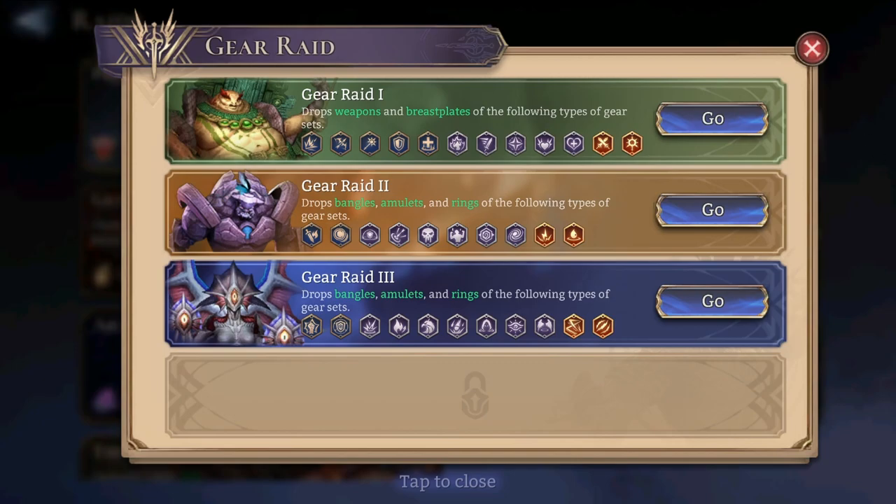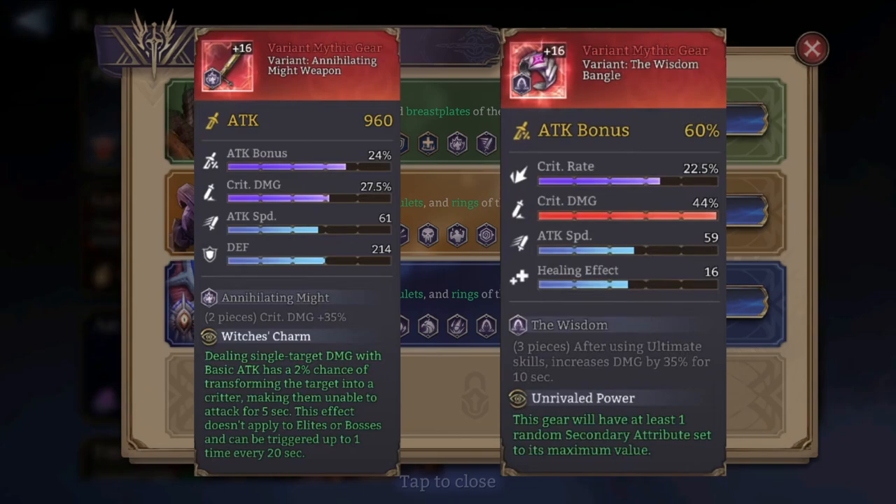Here are some examples of variant gear. The first two are variant mythic gear from the Annihilating Might set — they have the normal two-piece bonus of 35% extra crit damage, but they also have Witch's Charm as the special effect. Witch's Charm means that dealing single-target damage with basic attack has a 2% chance of transforming the target into a critter, making them unable to attack for 5 seconds. This doesn't apply to elites or bosses and triggers up to once every 20 seconds — basically a polymorph effect like in World of Warcraft.